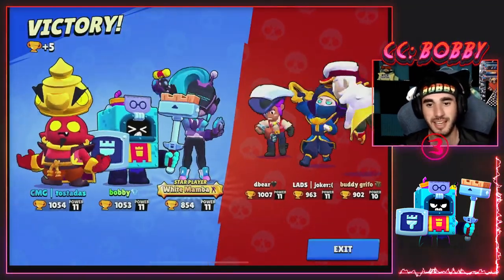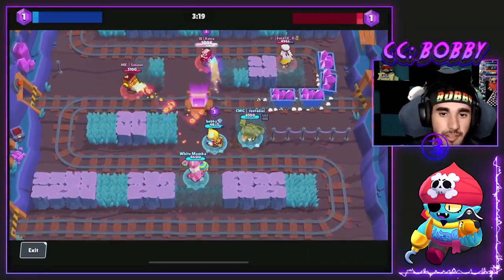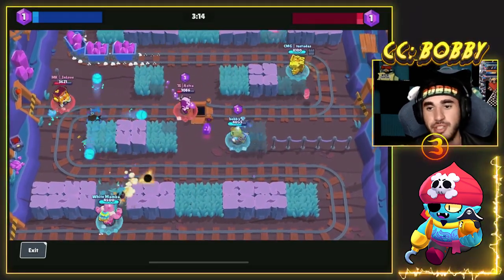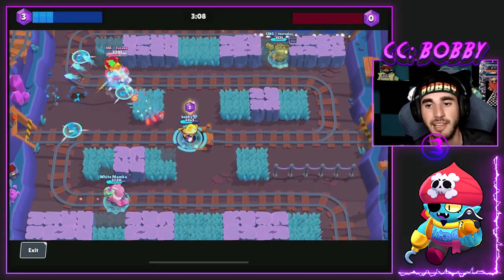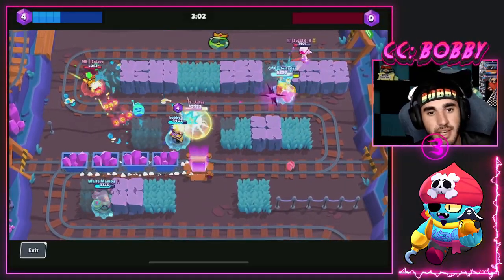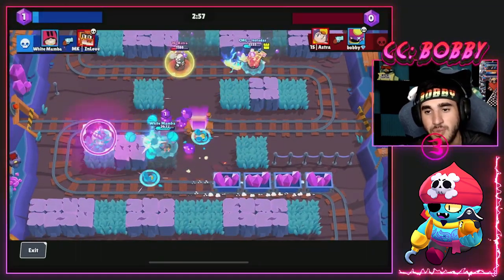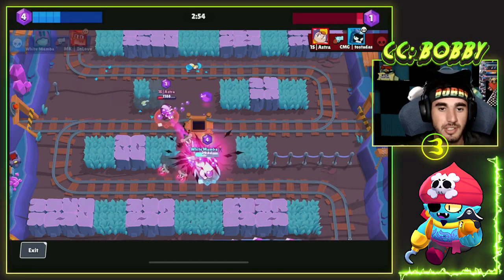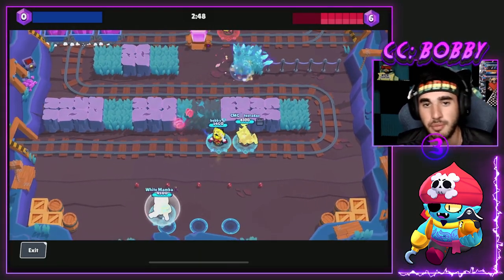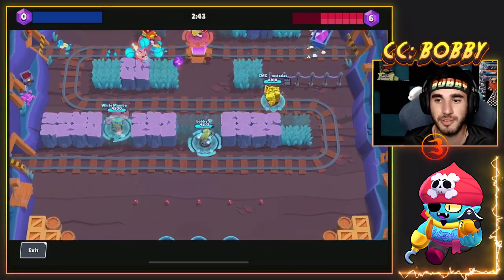Coming up next we have Gene. Gene is good everywhere and good into basically everything — the pull is game-changing. Gene has been meta since it came into the game, maybe with only three or four months where it wasn't viable. It's one of those brawlers that you don't need maxed or even close to max for it to be effective. It doesn't require much aim and is just super easy to play.